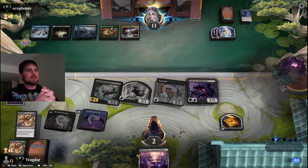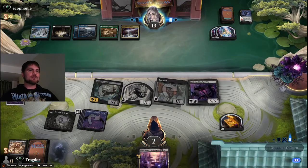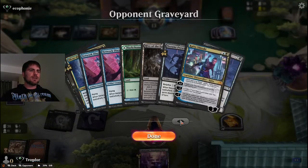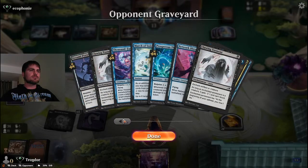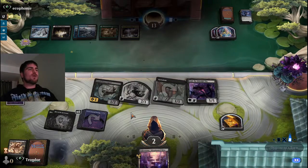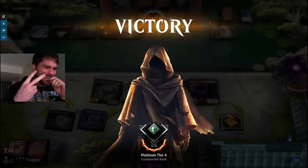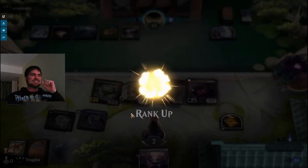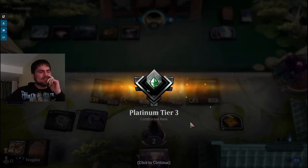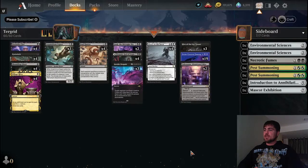We're at two health, we can't afford to lose anymore - not even one. We've got to hang on to every bit of health we have. Any non-dragons they have that look cool? Not really. Two life, baby! Oh my god, what a game. And where the heck is Turgrid? Okay, so those were the games.